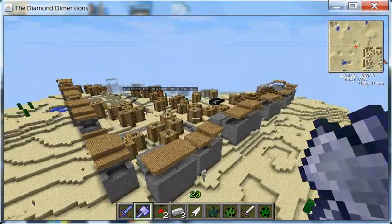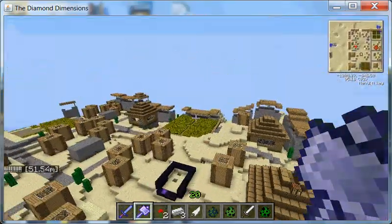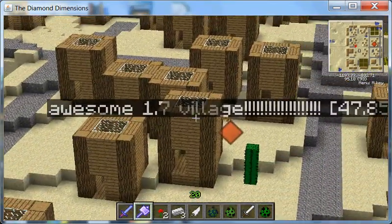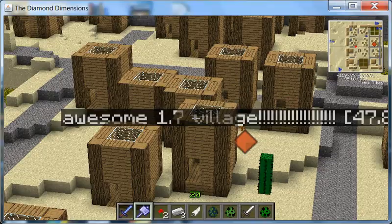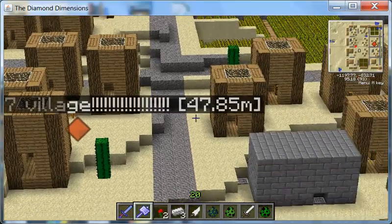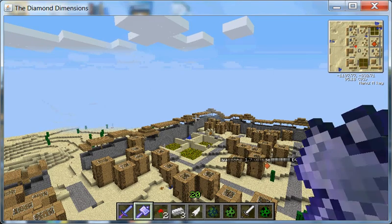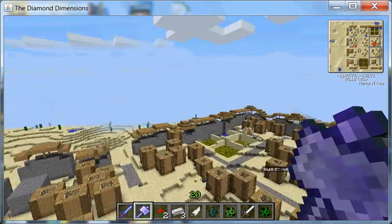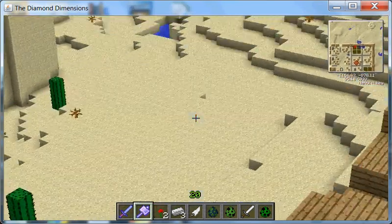So as you can see here, this is a really massive village. Hello, Mr. Honolulu. It's really massive — look at that farm, it's beautiful. Oh look, I accidentally named it '1.7 village' because I thought this was 1.7.4, but it actually turned out to be 1.6.2. And you could see in the distance — we have the Battle Towers mod included, which is really cool.